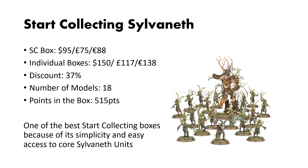Next up is Start Collecting Sylvaneth. This box is $95, and the individual kits come in at $150. This gives you a slightly higher than average discount of 37%. You get a model count of 18 and about 515 points. I think this is one of the better Start Collecting boxes because of its versatility and ease of repeat buys. The kit gives you 16 Dryads, which is a really weird number, but if you get two kits you come out around 32 Dryads — giving you plenty to summon and to field in your regular army. The Treelord kit is also incredibly versatile, letting you have three options, and the Branchwitch is incredibly easy to convert to Branchwraith, the better option.